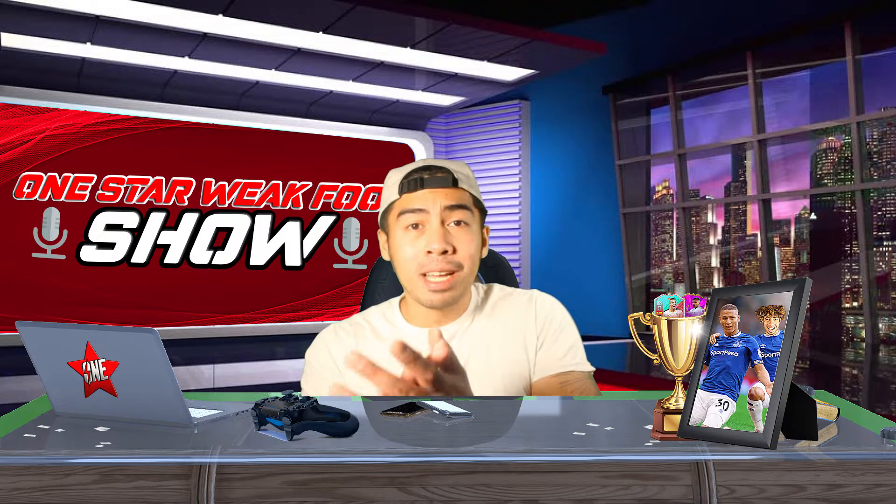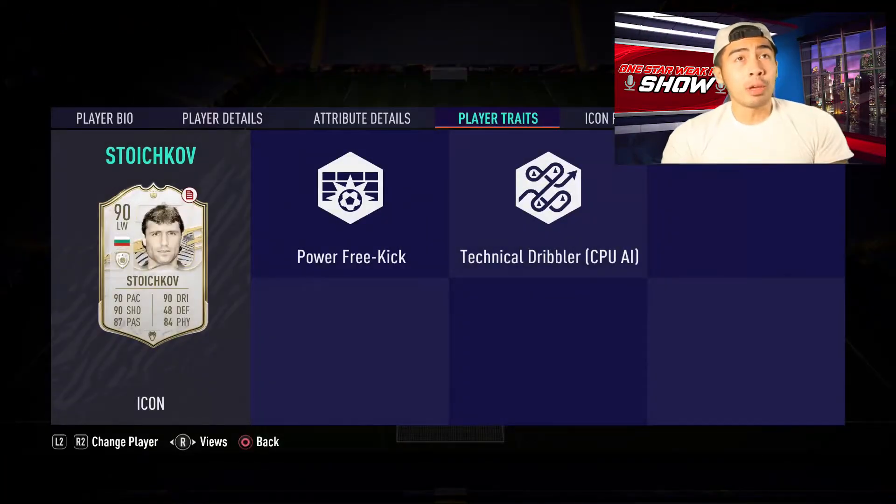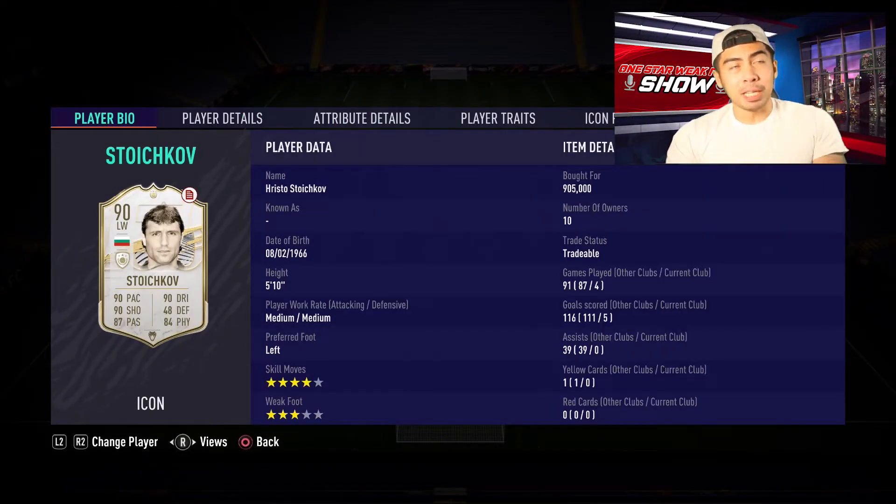Of course, you guys know, it's going to be 90-rated Storchkov. So guys, let's look at this card. Low-key, Storchkov might have one of the most meta cards on this game under 1.5 million coins. It's a wonder that he's never talked about on FIFA. It might be because his nationality is not particularly great, or because he has medium-medium work rates, or because there are so many left wingers on this game. But guys, I suggest you don't sleep on Storchkov.